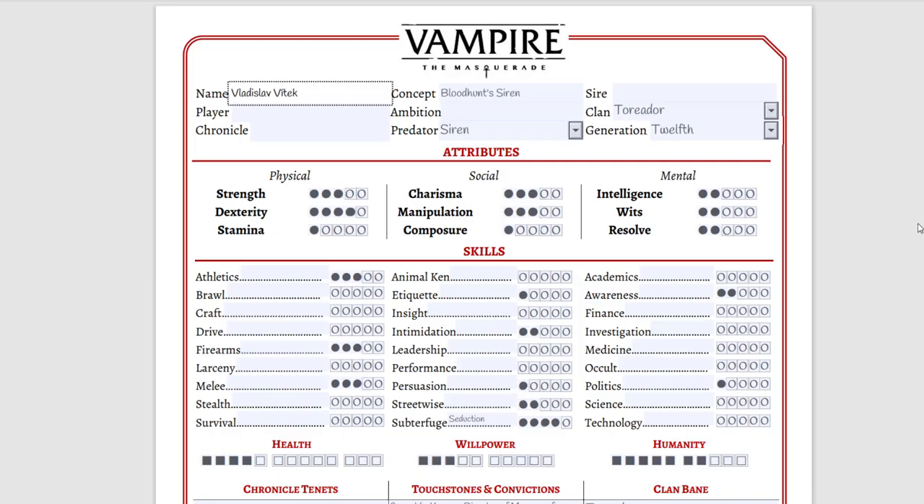This sheet is going to be available down in the description if you want to download it. With that we have a character sheet for the Siren archetype in Vampire: The Masquerade V5. You can take this sheet, discuss it with a storyteller and see if you can play as one, or interpret it in any way to make your personalized V5 character. Let me know what character you want to play, whether you've played V5 before, and if you have any questions I'd love to answer them in the comments. Can't wait to meet you in Bloodhunt! Tune in to the next video where we'll cover the Muse archetype and do a little more magic mixing disciplines to make the best support character for your roleplaying campaign.